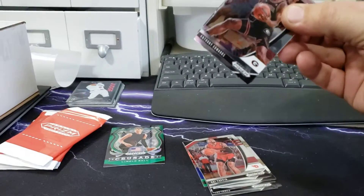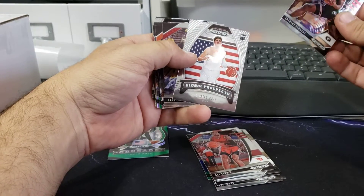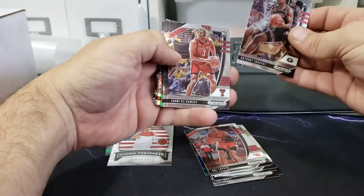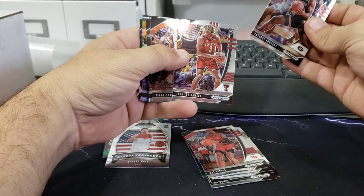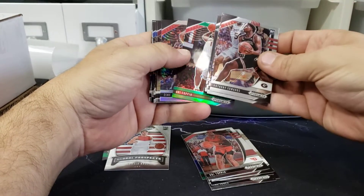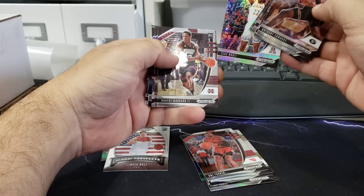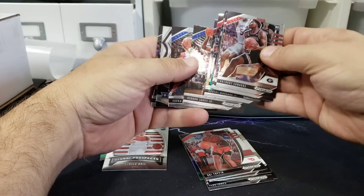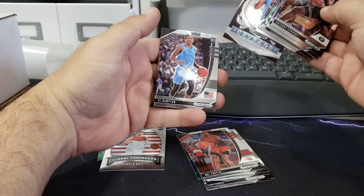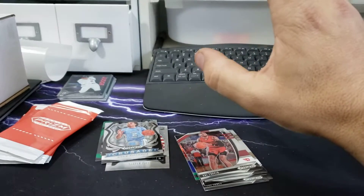Still looking for some ink or something out of here. Bulldogs, baby — Anthony Edwards! Another LaMelo Ball, Global Prospects this time — look at that! So that's three LaMelo Balls out of five packs, that's pretty good. Jalen Ramsey, Okoro, Killian Hayes, Toppin green, Woodard the second, Vernon Carey Jr. as a rookie, Cole Anthony — that's a nice one — and RJ Hampton. We'll put that one right there.